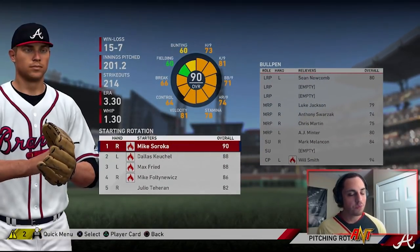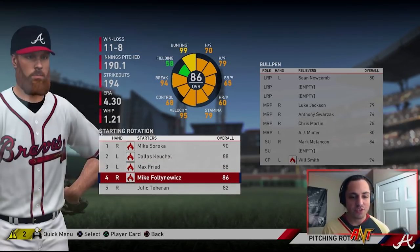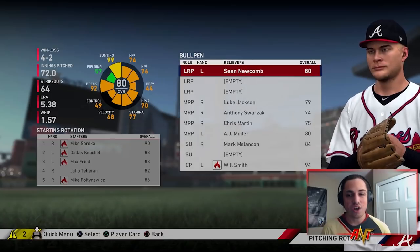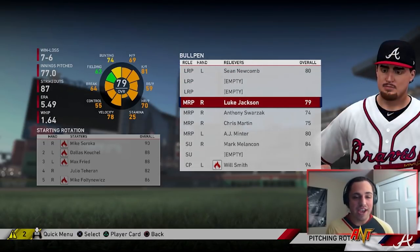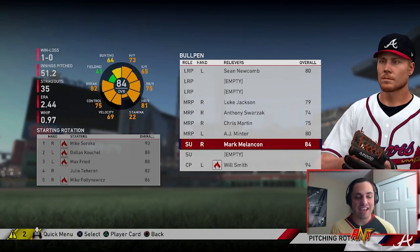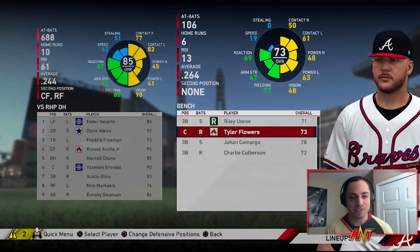Soroka had a pretty good season, 3.30 ERA, 1.3 WHIP — a little high, but I'll take that. Keuchel solid, Freed solid, Foltenewicz not too great, and Tehran solid. Foltenewicz is probably a player I'm going to look to trade or just let walk in free agency. Sean Newcomb — just not great. Luke Jackson not great. Swarzak was pretty good. Chris Martin struggled a bit. The bullpen really let us down. Melancon was solid as our setup guy and Will Smith was amazing. I don't know how he didn't win reliever of the year with stats like that.